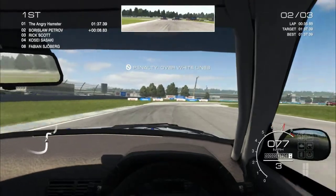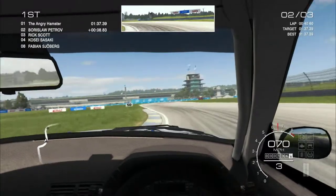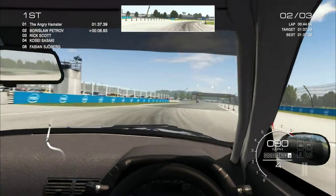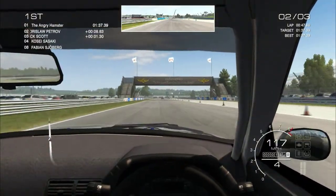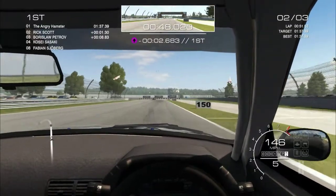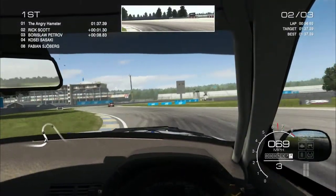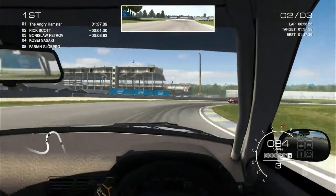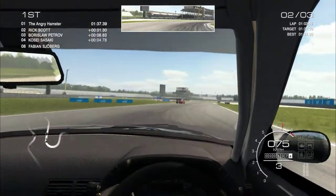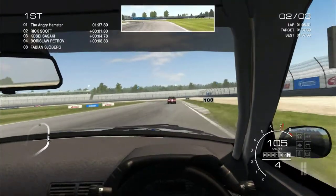That penalty still annoys me. Because you can sort of chop across that corner in such a way that you never really honestly have four wheels off. You'll have three off, but never actually have four, but it'll still penalize you for it. Obviously locking the tires is not ideal, but we had to get some pretty aggressive braking done there. It's about our only option left to take that corner.